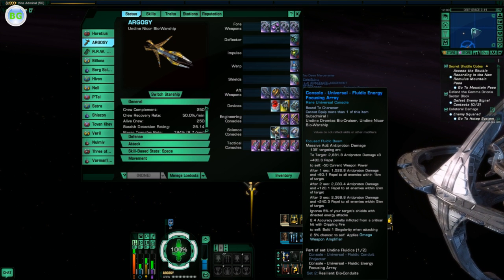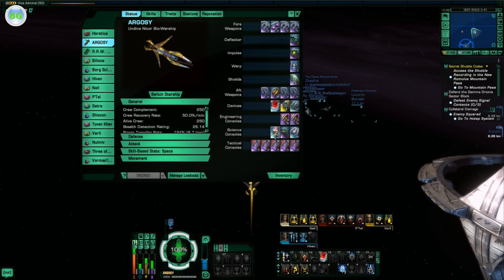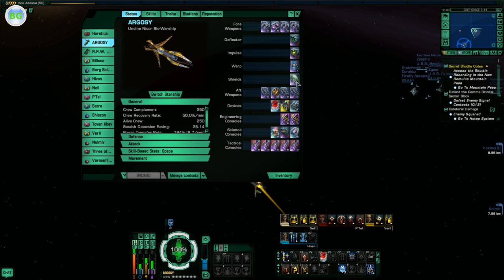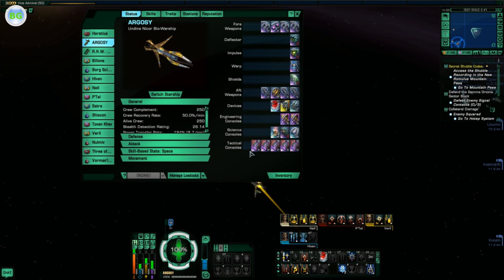I'll exchange this Universal Console with a Plasmonic Leech. In the front I have 3 Dual Heavy Accuracy 3 Polaron Cannons. I have the Borg Set, a Cutting Beam, and 3 turrets at the back. Also 2 Fleet Neutronium, Plasmonic Leech, Simulator Console, Attack Heokinetic Converter, and 5 Polaron Consoles.